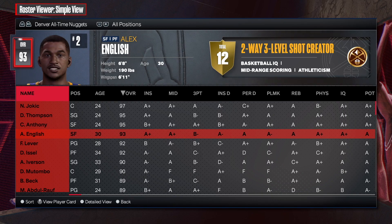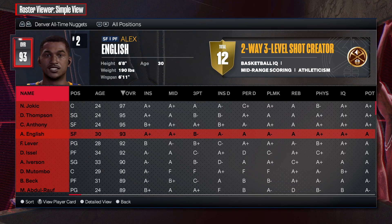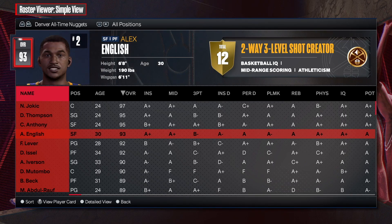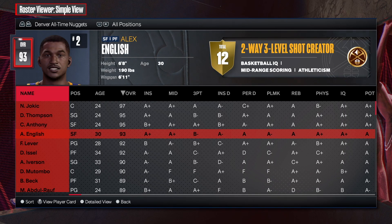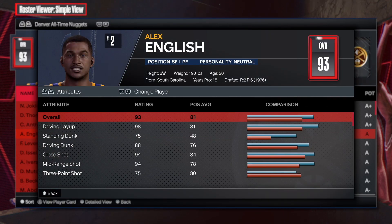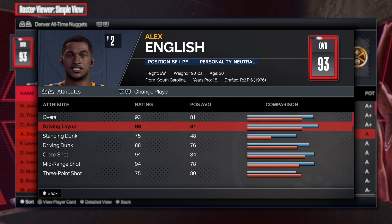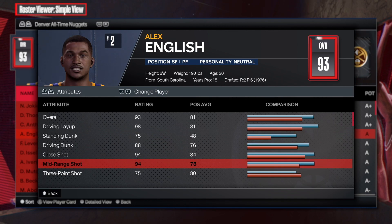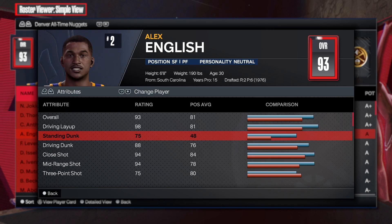This is gonna be an incredible build. I was actually hyped that I was able to get the shades because trying to make certain players, especially from the old era, is very difficult. This is a requested video. First things first: 98 driving layup — way up! 2K is not gonna allow so many people to get a 98 or even a 99 with more 90-plus attributes. We got 98 driving layup, 75 standing dunk — small forward, 6'8 — that's gonna be able to get standing dunks, which is kind of crazy.